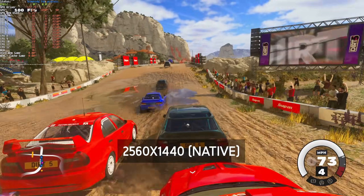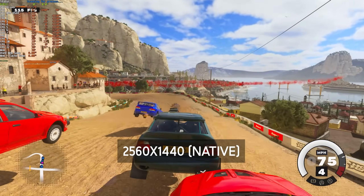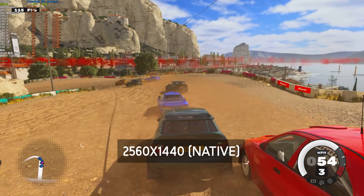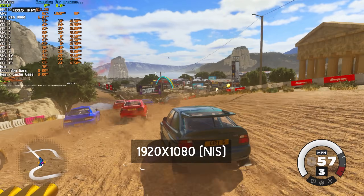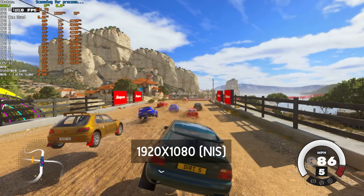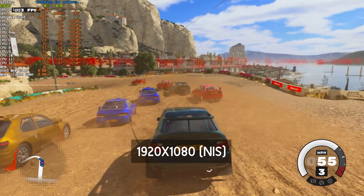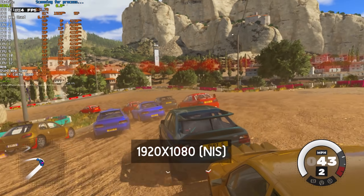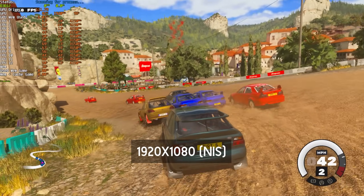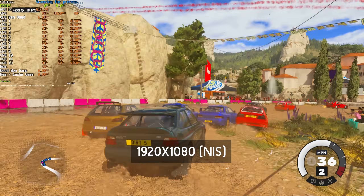As for Dirt 5, at 1440p native I'm sitting at the low 100s to around 110 FPS. When I cranked it down to 1080p, that surprisingly stayed right about the same place — I couldn't let the benchmark run to completion as it never seemed to finish. The highest I got was around 115 FPS on native, and all the way up to 120, maybe 130 FPS on NIS at 1080p.